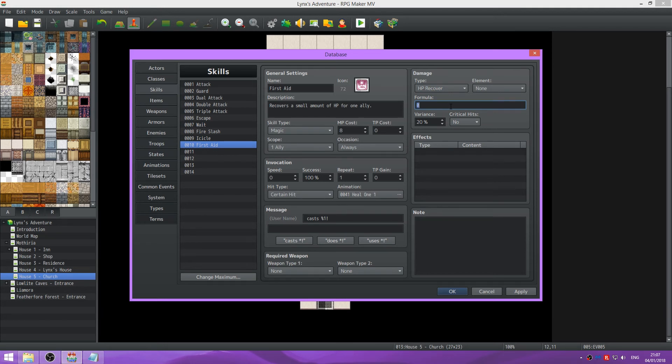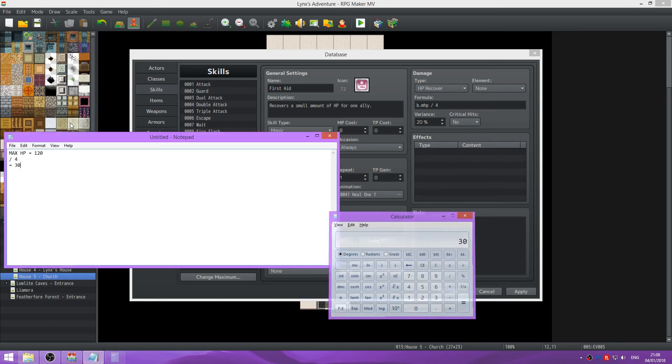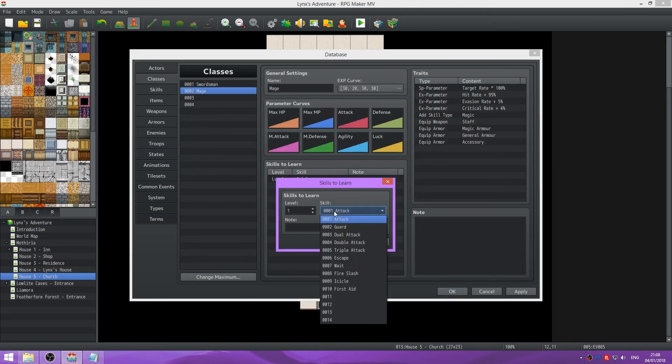And for this we're going to do a very specific amount. We're going to do b.mhp divided by 4. So if our max HP equals 120, then we divide that by 4, that's going to equal 30. Just to double check. So HP would be healed by 30 points. Because on this one we're doing a 0% variance, meaning it will always be the same. And we're going to give that to Sarah as well.